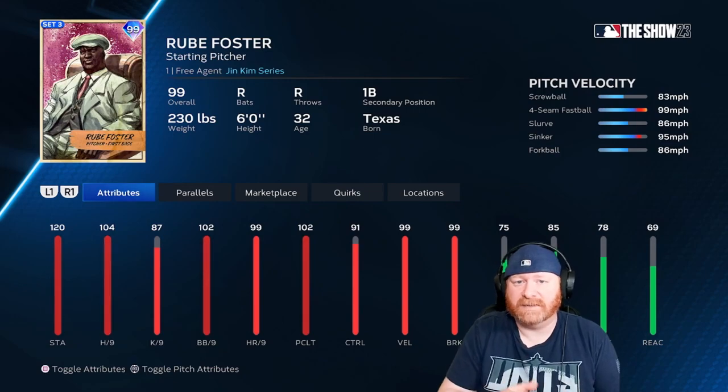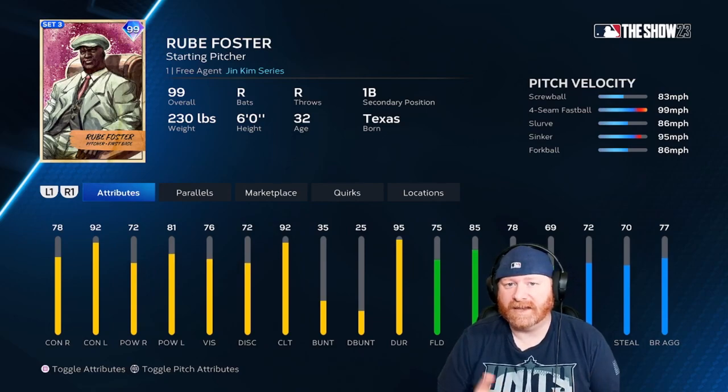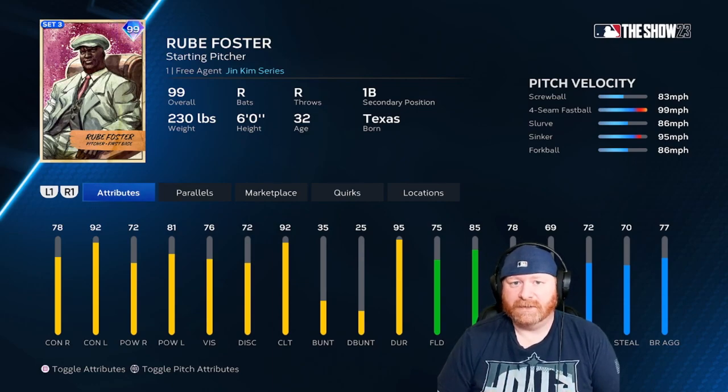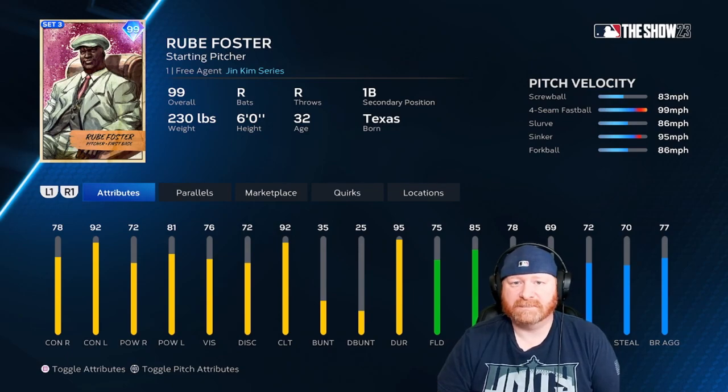Rube Foster can potentially be a two-way player. You could put him in your designated hitter slot, though his hitting attributes are not wonderful. He does hit lefties a little better than righties as a right-handed hitter. You could also play him at first base as a secondary position, but there are other players we'd rather have there. So we're just going to try Rube Foster as a pitcher.